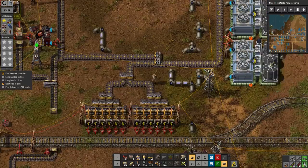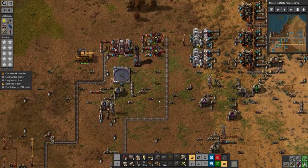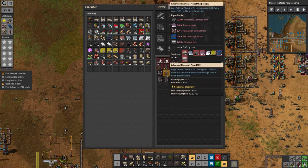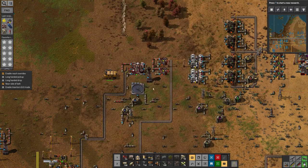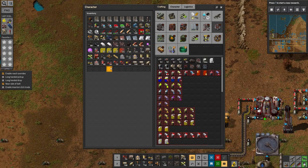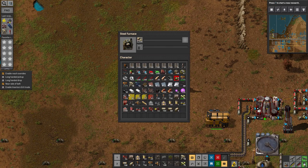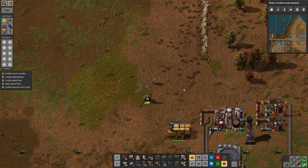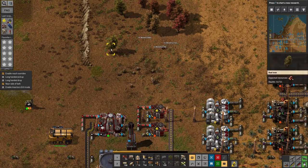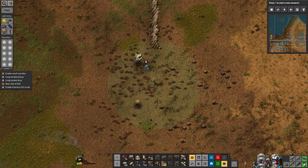We're also loading these up and eventually there'll be enough for a train. However, the rate it's being produced at the moment is kind of pathetic. Can I build another advanced chemical plant? No, because I've run out of stone bricks again. I remember in a recent episode I just got rid of a load of those because they were taking up space in the construction vehicle's inventory — I didn't think I was going to need them. Let's just make some here, so I can get a second or even third one of these going and start producing a decent amount of sulphur.